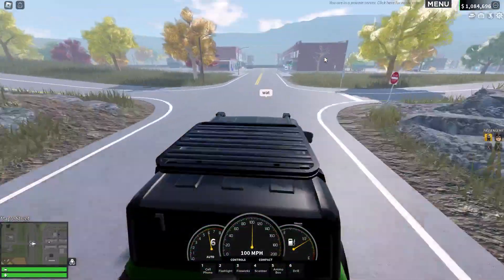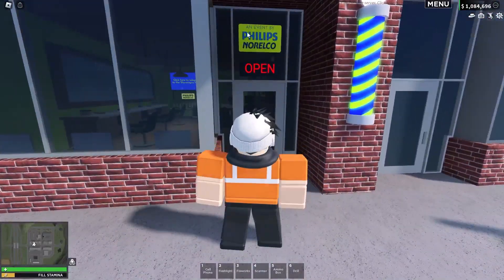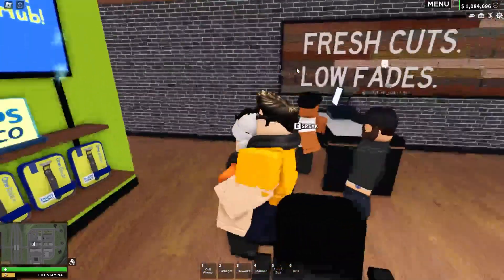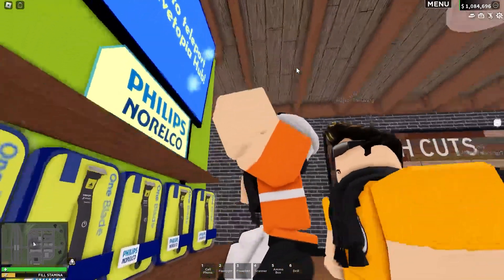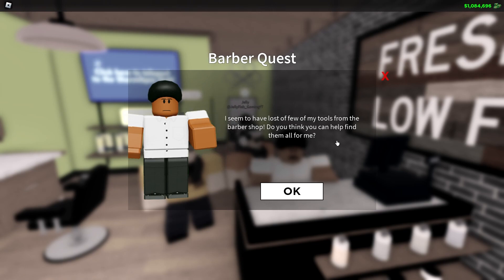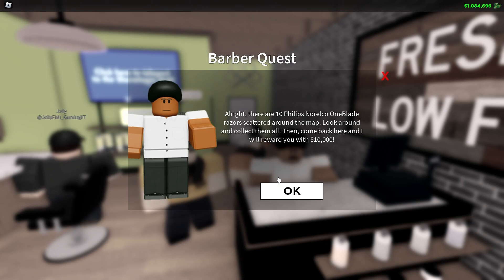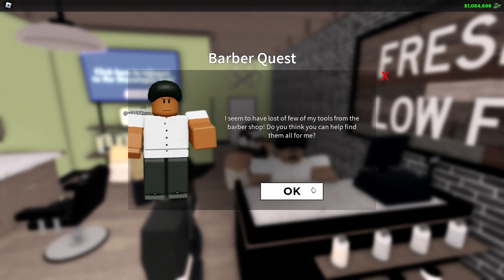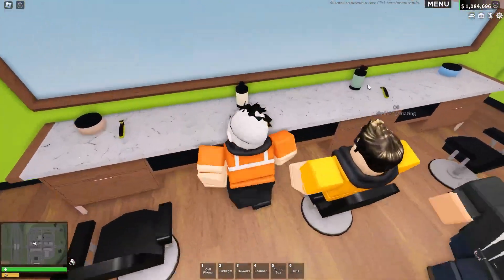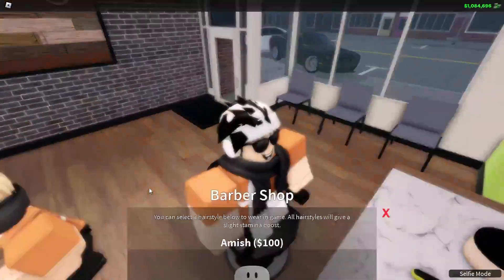Let's head over to the barbershop over here now. There we go. Philips Norelco - an event by Philips Norelco. Tap here to teleport to Shavetopia Hub. What is going on? They've got them all modeled nicely, and we've got an NPC. I seem to have lost a few of my tools from the barbershop. There are 10 Philips razors scattered around the map. It's stuck in a loop - that may be a bug. But anyways, there are razors here. I wonder if this could actually be a tool in the future.